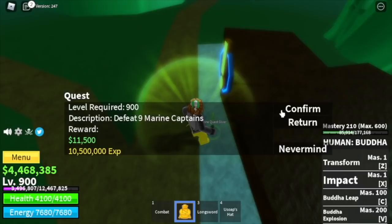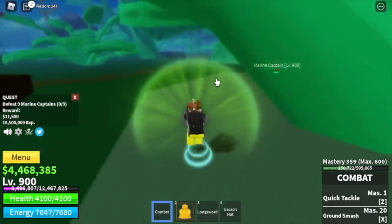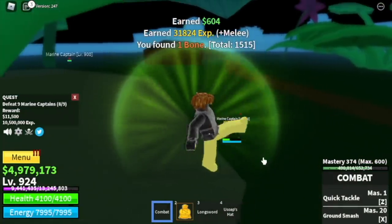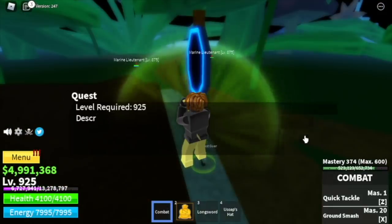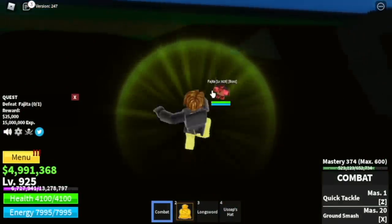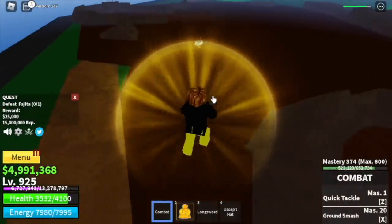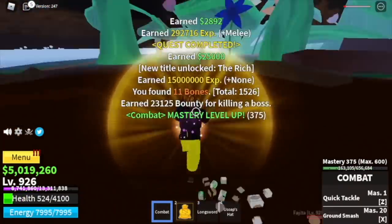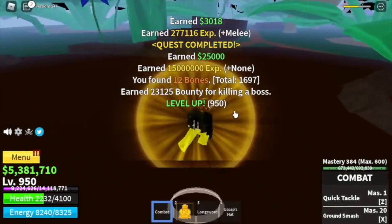At level 900, you can now go to the Green Zone. We're going to skip some quests and go straight to the Marine Captains. You can go 4 or 5 at a time. They're easy to defeat because you're using Buddha Fruit. If you were using other fruits here, you'd have a hard time because they have Haki. At level 925, you can start defeating the mini boss in this area, Fujitora - he uses Gravity Fruit. Make sure to maintain your distance and avoid getting too far or he'll use his Meteor Attack. Server hop and keep defeating him until you reach level 950.